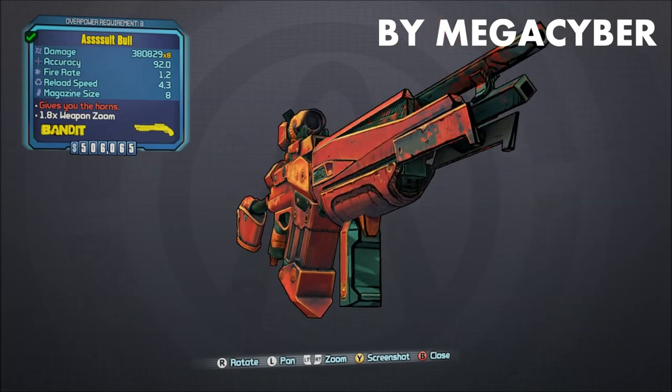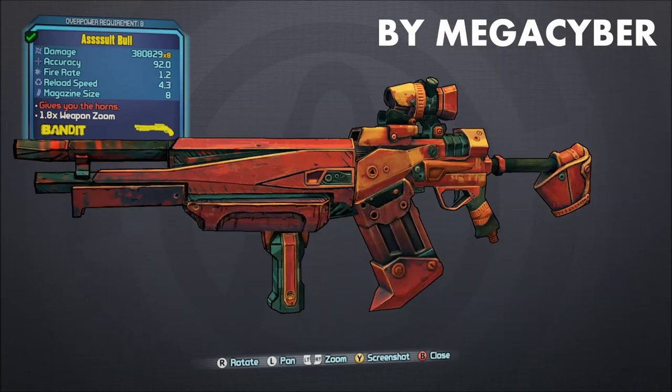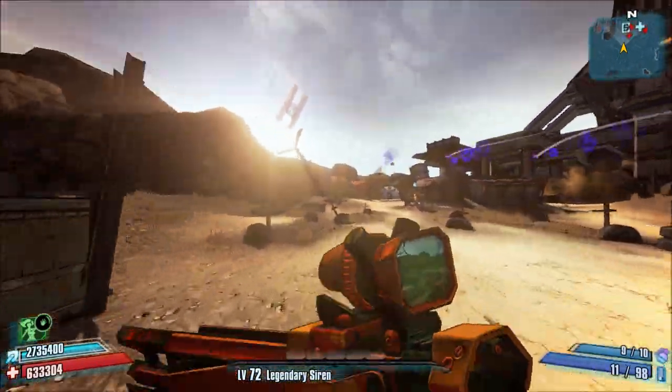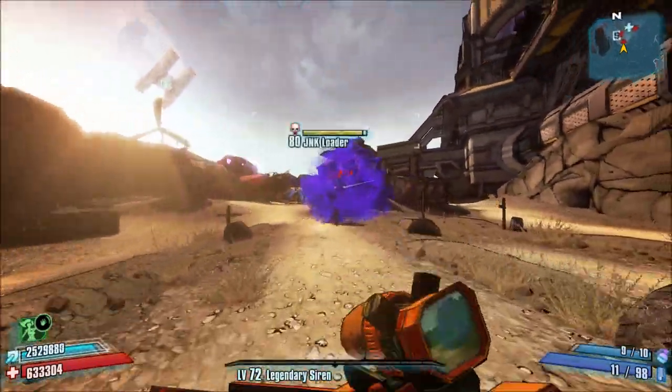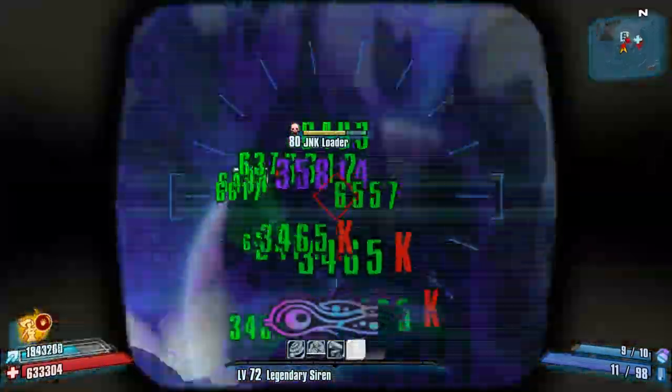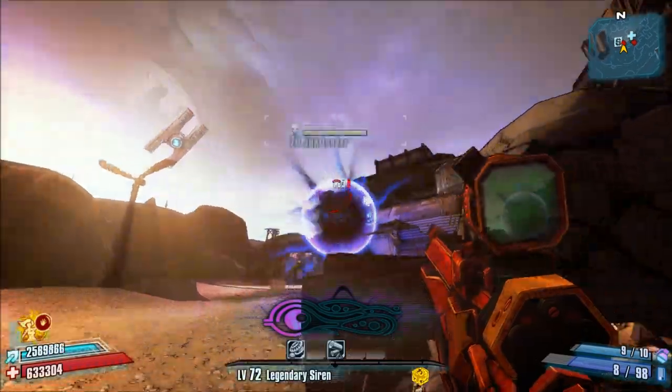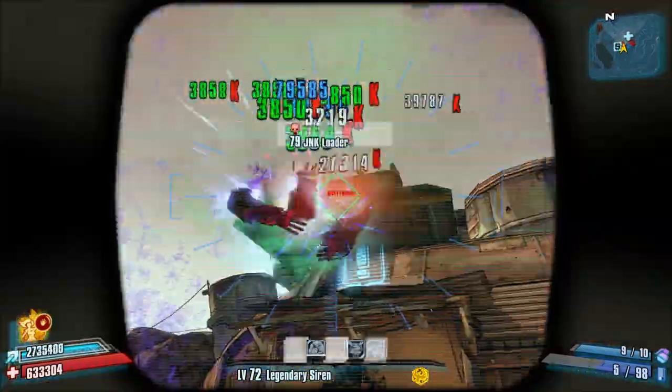The Bull Shotgun is much better than the Rock Salt ever was. The Bull is really balanced in a way that you would expect, like your typical Hyperion Barreled Shotgun. Basically, you're getting decent, if not even slightly weaker Body Shot damage, however, you're getting truly exceptional critical hit damage.